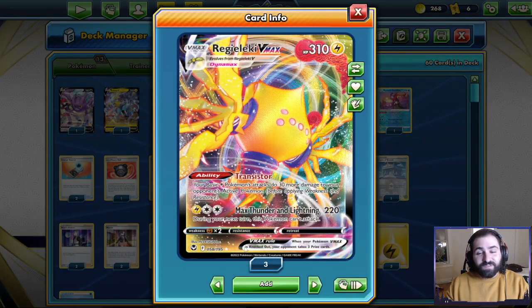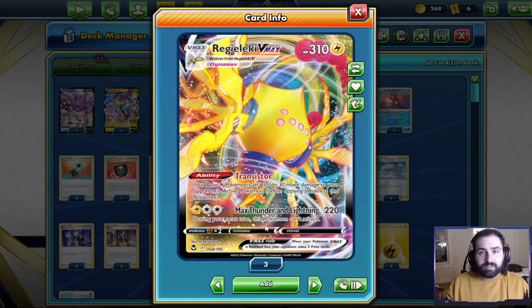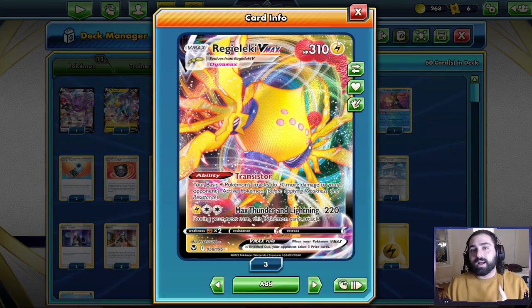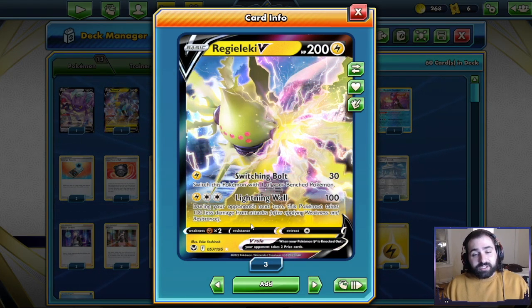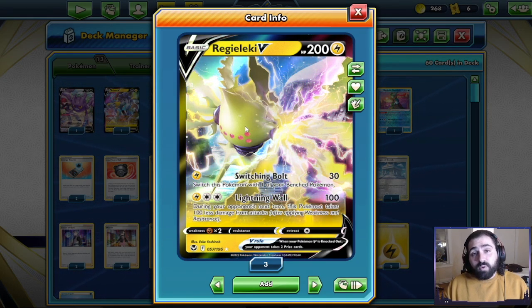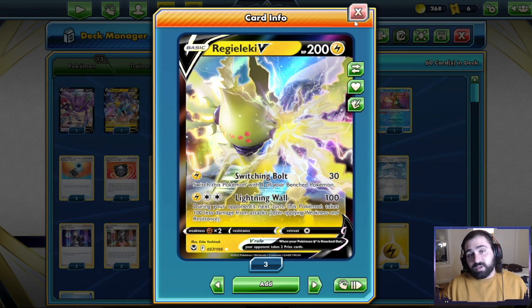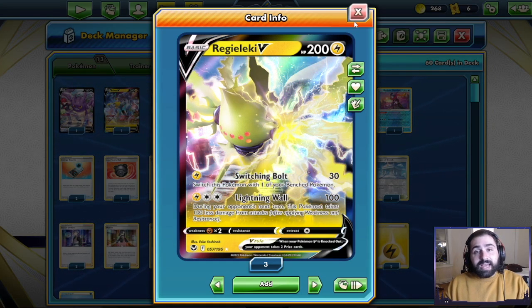With all three VMAX in play you can even hit 310, one-shotting some new VMAX as well. Regieleki VMAX has free retreat, and Max Thunder and Lightning is a decent attack doing 220 damage for Lightning and two Colorless. You can attach a Lightning early and then use Melanie to get another Water, or Melanie twice to get set up since you only need the one Lightning energy. Regieleki V's Lightning Wall attack makes it so you take 100 less damage from your opponent's attacks, so you can trade against Miltank without ever needing to take a knockout.